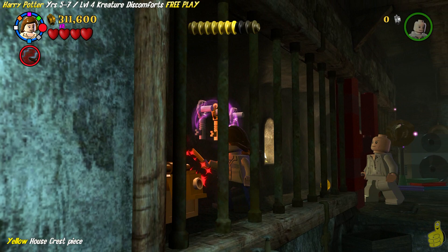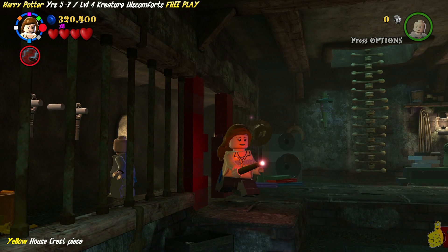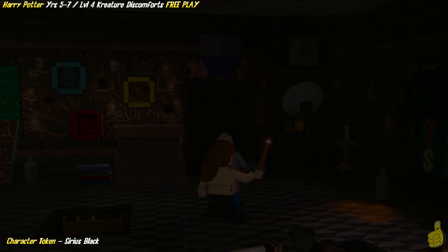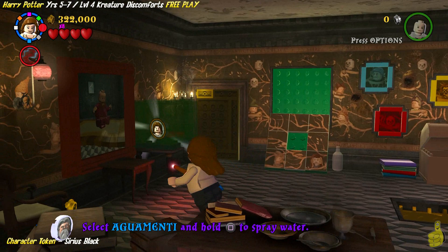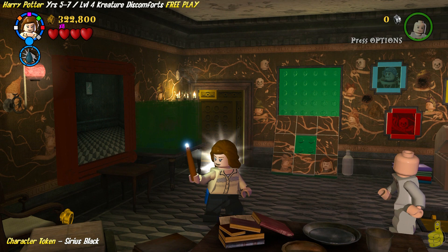We've only got one more item and it's right up above us in the old family tree room. But there are some more studs to be found down here, so destroy everything in sight. Once you're ready, climb up them bones — them bones, them ladder bones. Before you move that painting onto the wall, use Aquamenti on the tank in the back corner. Once you fill it up, it drops out a token — it's Sirius Black, which I find a little ironic since I'm pretty sure I already used him in this level.